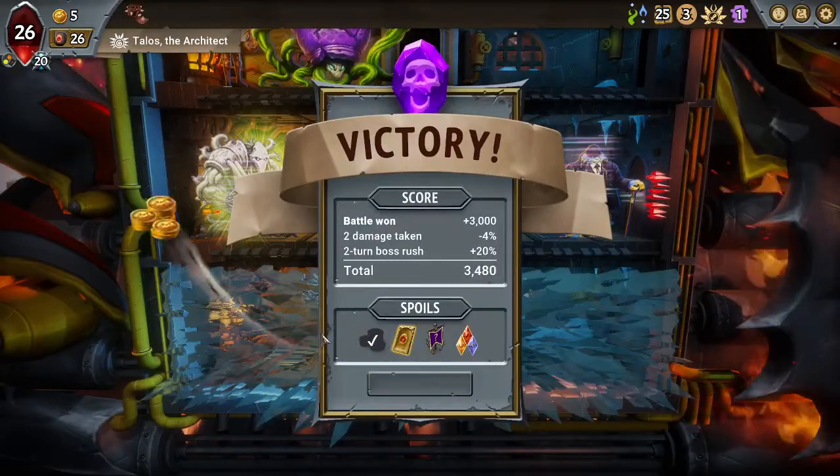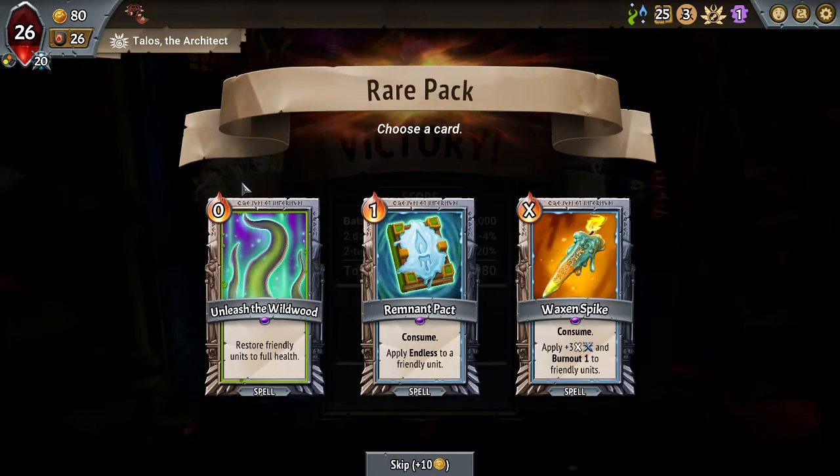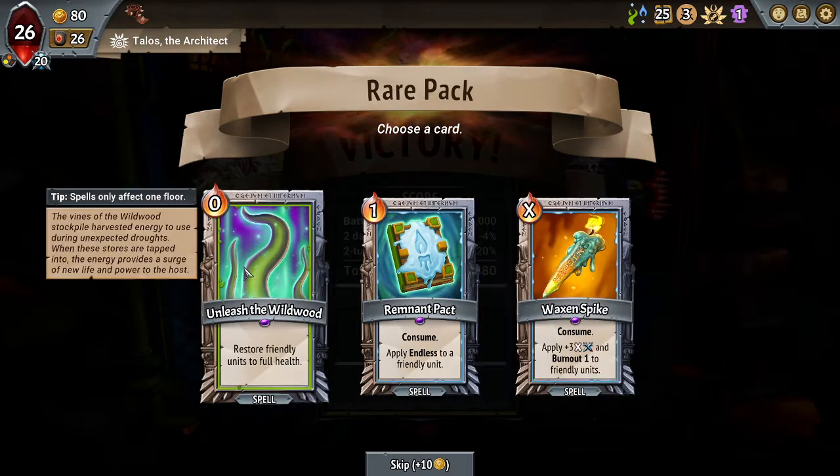We'll be pretty strong up until Seraph of the Patient. Unleash the Wild — it's huge. Other options are Remnant Pect. I can definitely make that work. Is Remnant Pect Unleash better? I don't think Remnant Pect is actually going to be as good as Unleash.